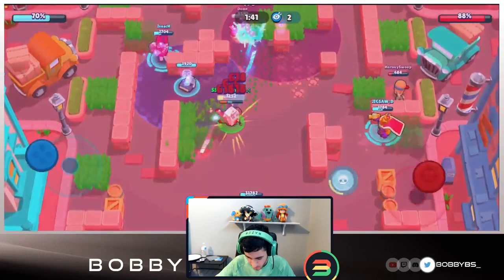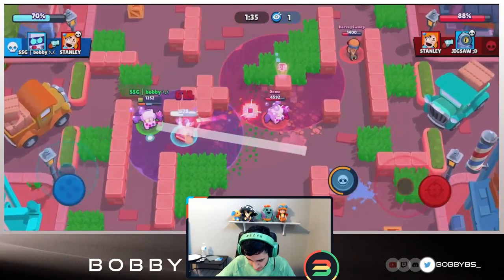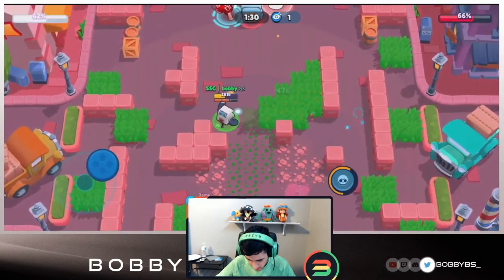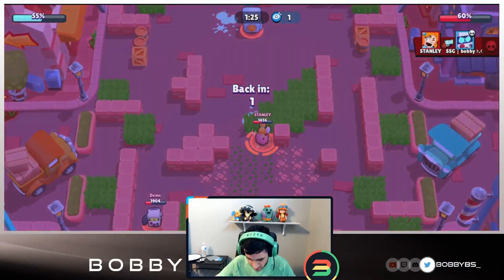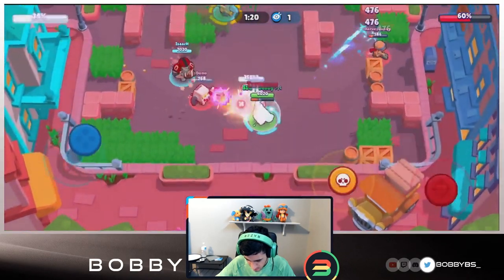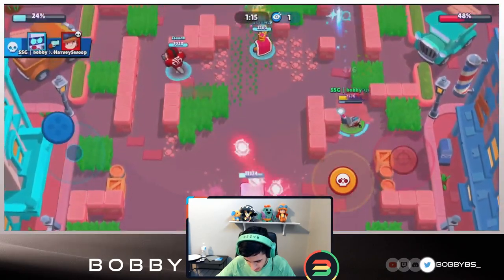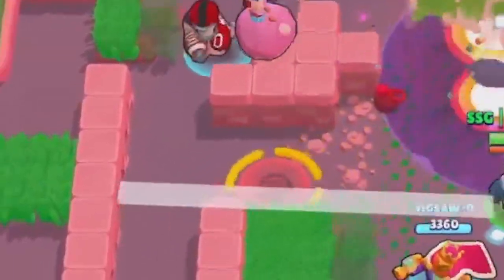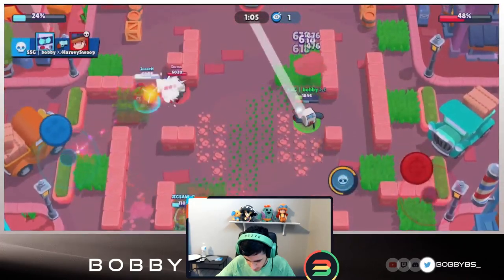I'm going over here to full clip that Piper. Their 8-bit is going in right now - we try to take this out and we're able to. Our Bull is doing a ton of damage, maybe not enough though. Jigsaw hopefully can defend - okay, defending it. There's a Jesse on our safe and we're able to take that out, or get really close. They are winning so far even though it is close - they definitely have the upper edge.